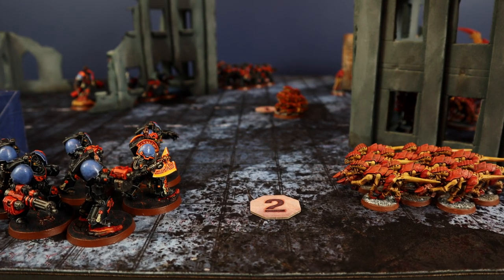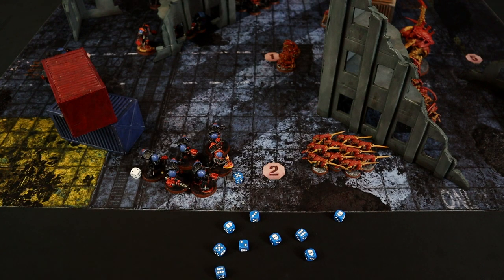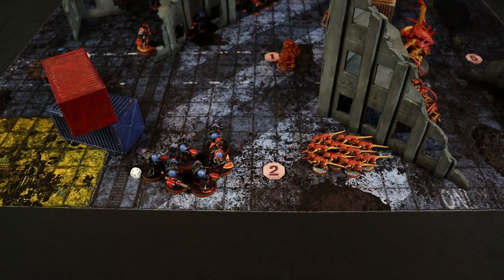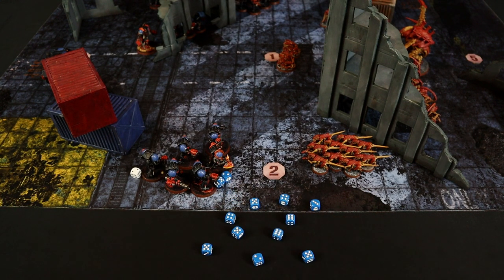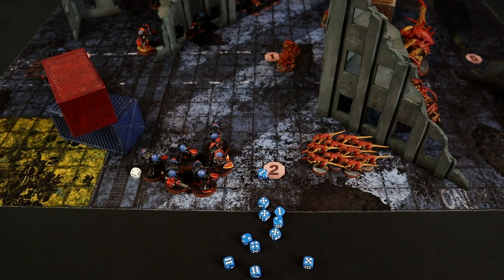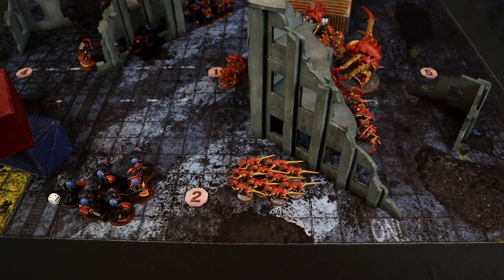Terminators fire on the Termagants. Cyclone Missile Launcher with Frag profile: 2D6+2 shots — 10 total at 3+, 5 hit, 3 wound. No saves. Storm Bolters with the Librarian's Veil of Time granting Sustained Hits 1: 24 total shots at 3+. First group: 8 hits plus 3 additional. Second group: 10 hits plus 2 additional — 23 total hits to wound at 3+. First group: 10 wounds. Second group: 9 wounds — 19 total. Saving 19 at 5+, only 5 saved — the entire Termagant unit is wiped from the battlefield.